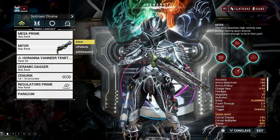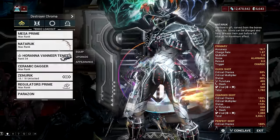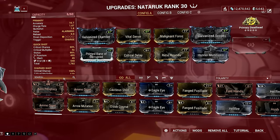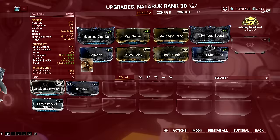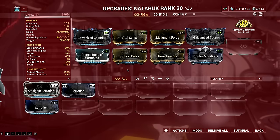The next weapon you should try is the Nataruk — probably the best bow I have used, with a fun mechanic in Warframe. It has infinite ammo, and releasing the shot just before a full charge performs a perfect shot that is more effective. Nataruk is given upon completion of The New War, complete with a free weapon slot and a pre-installed Orokin Catalyst. Additional copies can be bought from Cephalon Simaris for 100,000 standing.